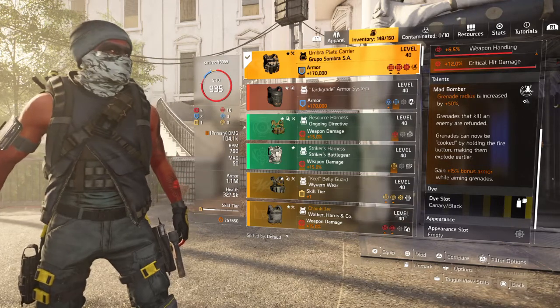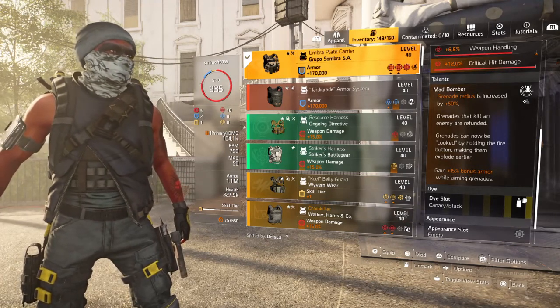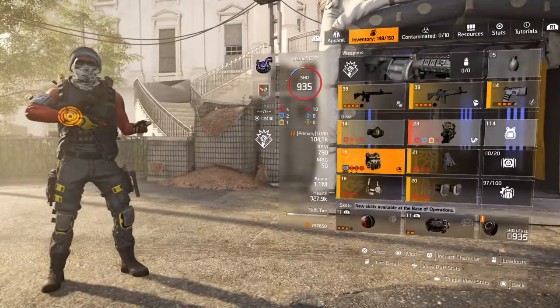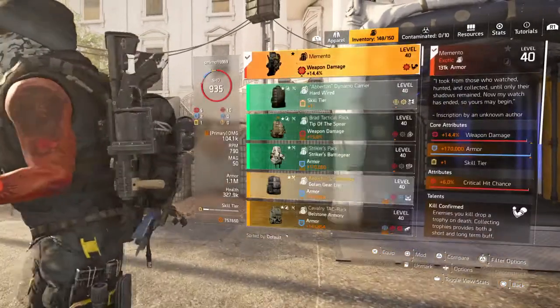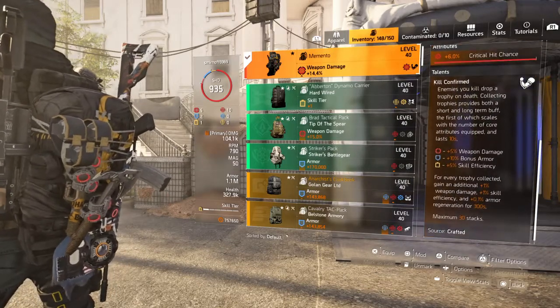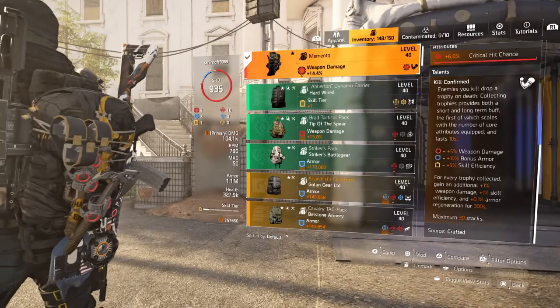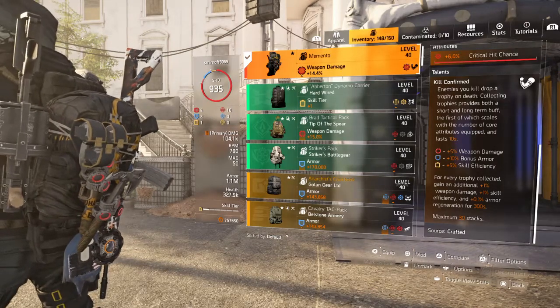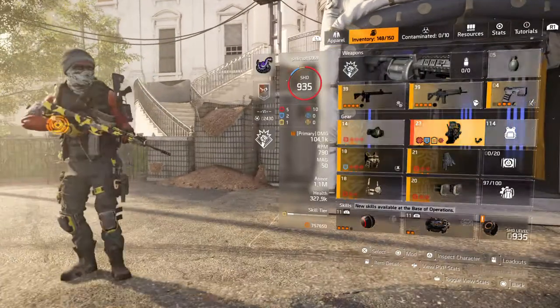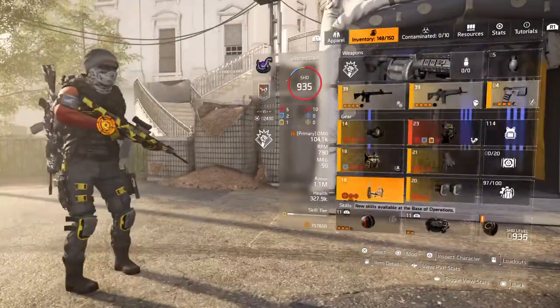I do have gameplay of it and the link is in the description so you can check that out. I've been using this build for a while. I'm using the Mad Bomber talent with the Memento backpack — by now you should know what to do: get your extra bonuses when you get a kill confirm. I'm using one Femoris and two Group of Sombras for the 15% explosive damage.